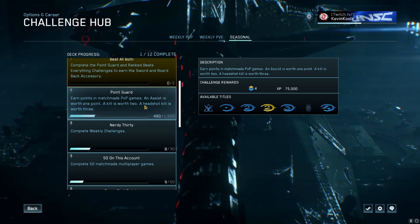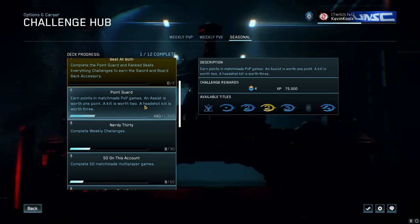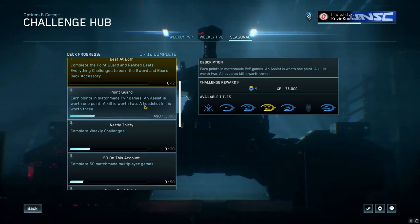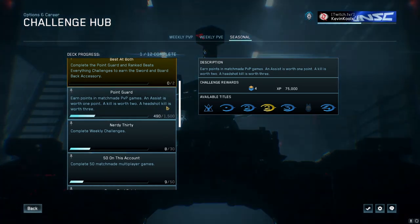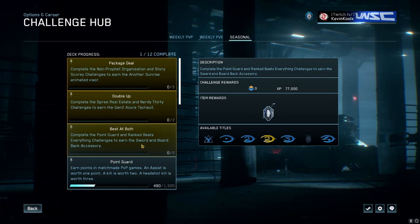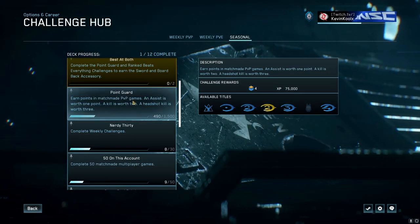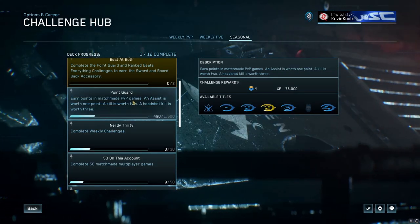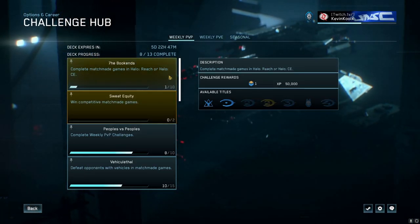For example, you can do the Point Guard challenge, where you earn points for assists (one point), kills (two points), and headshots (three points), totaling up to 1,500 points to unlock it — getting you one step closer to earning the Sword and Board unlock. I suggest playing SWAT because headshots are super easy in that mode. You can also do Infection, but try to synergize that with your weekly PvP challenges.